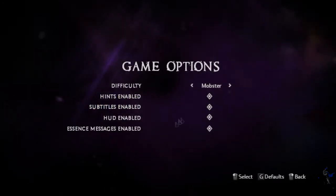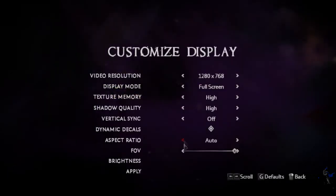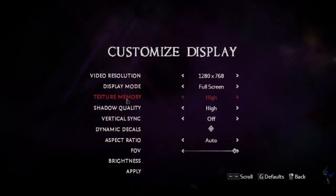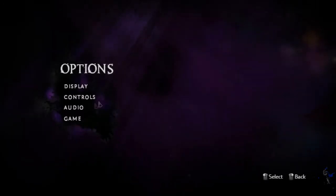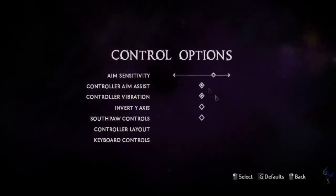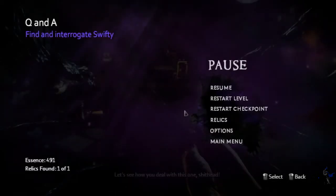Game options — pretty useful. Display: there should be a larger list, but there isn't. But for me personally, this is actually enough. Vertical sync off, as always. Controls — yeah, I don't think it even allows you to remap anything.